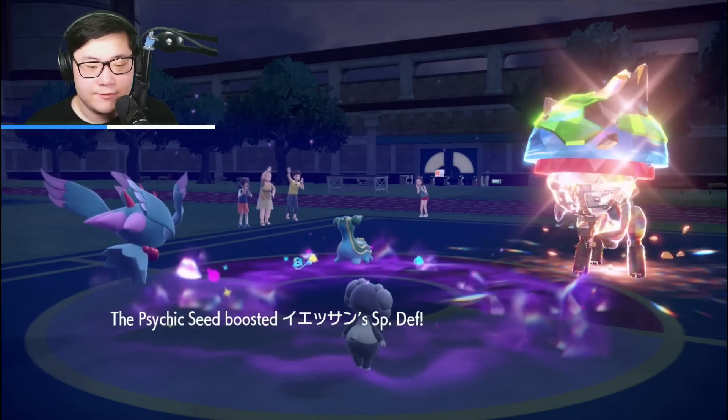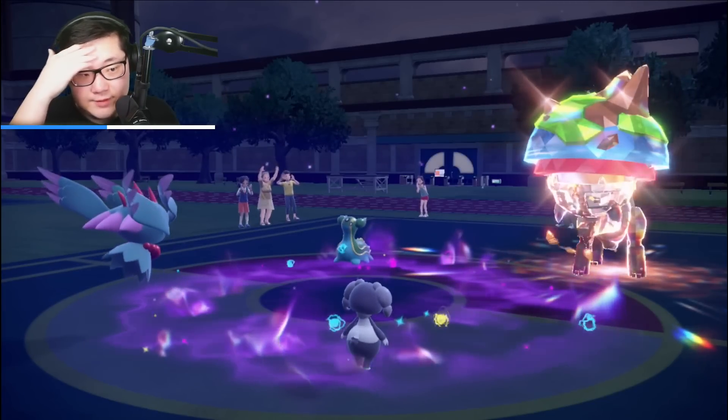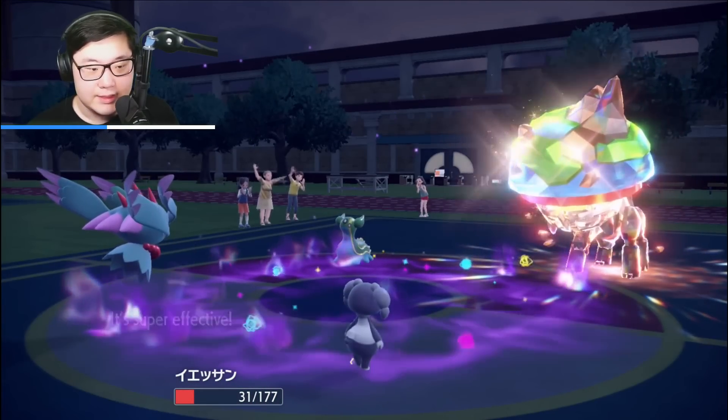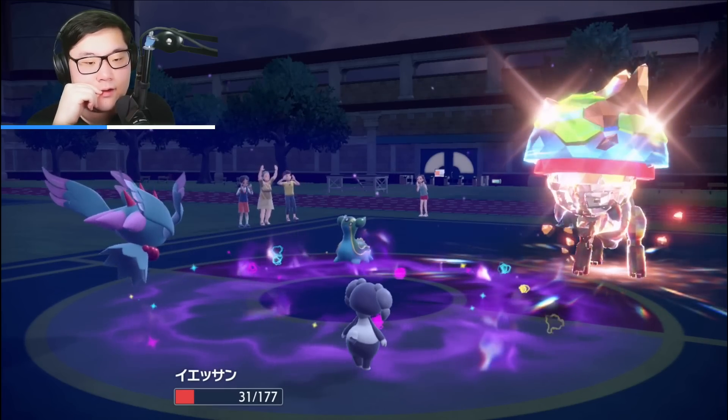We're trying to set up for the Armarouge Expanding Force situation. I'll Protect Flutter Mane because it can still threaten the knockout afterward. A Throat Chop into Indeedee comes out — good play on their part. Then they go for Muddy Water.